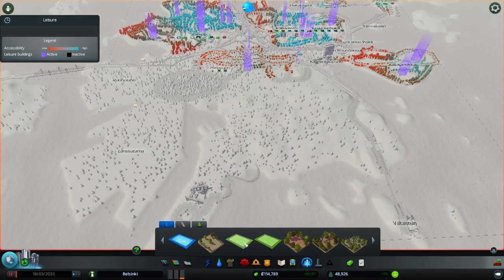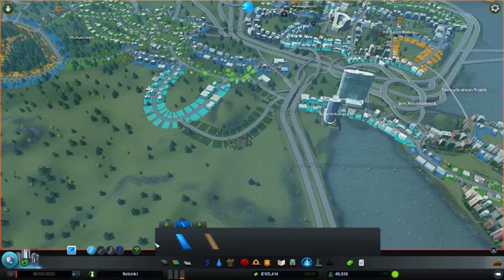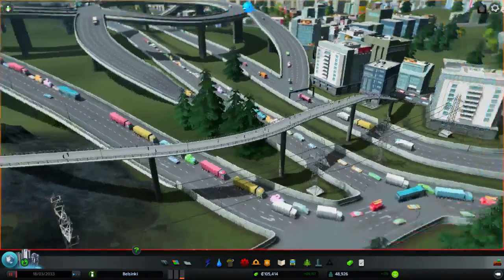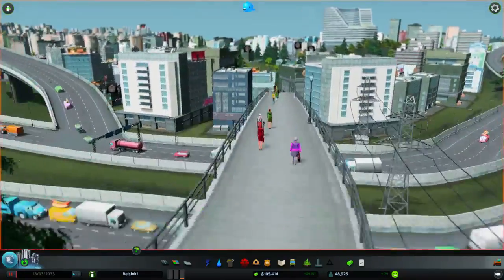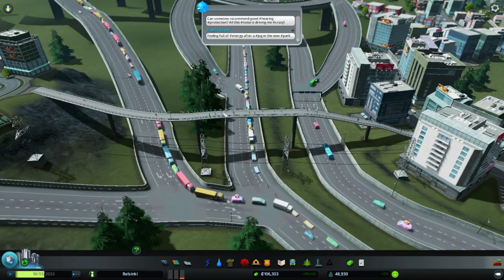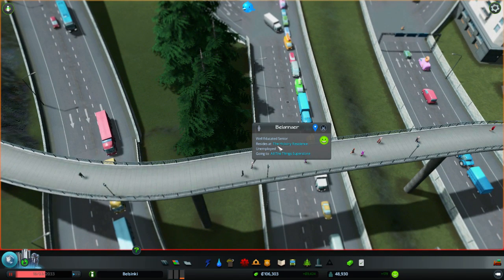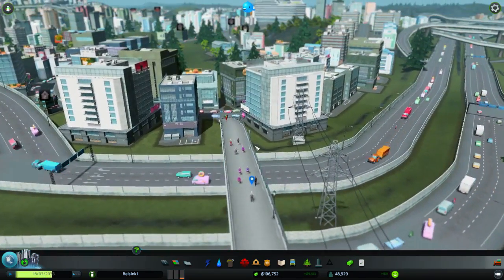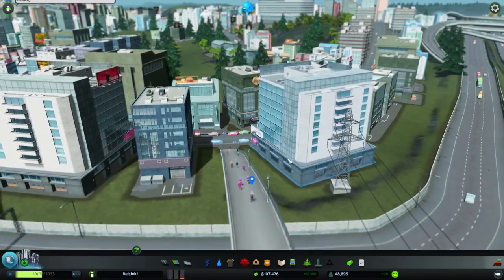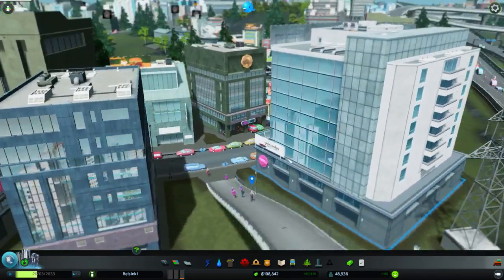Then we have parks — you can build different parks like this one and it increases happiness and land value, you just plop it on the side of the road. And then you have pedestrian paths, which are very surprising — they are actually very beneficial. Here is one of the elevated pedestrian paths I made and you can see there is actually quite a lot of people going over this thing between the neighborhood over the highways. You can also click on the pedestrians here and follow them, see where they are going, and you can even name them. You can see where they live and where they are going, and you can actually track what they are doing and working on. You can follow them around town when they use public transport — you can click on a guy, see them go into a bus, follow the bus, see them come out of the bus, move to metro, go to train, and all that. It's really really cool.